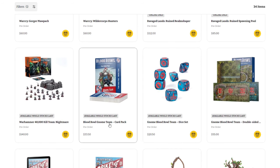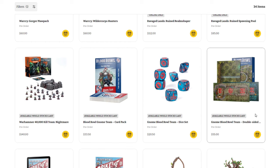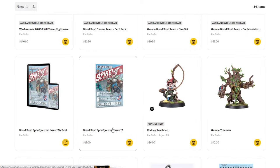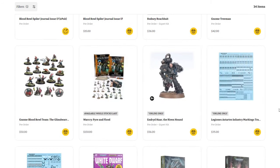Moving on, we've got quite a bit for Blood Bowl — the Blood Bowl Gnomes Team Card Pack at $33.50, a new dice set at $20.50 which would also be perfect for Night Lords, the Gnome Blood Bowl double-sided game board and pitch at $55, the Spike Journal Issue 17 in digital epub or physical copy at $15 with all the Gnome rules, star player Rodney Roach Bait at $36 in Forge World resin, the Gnome Tree Man in plastic at $42, and the actual Gnome Blood Bowl team at $50 — the first Gnomes in Games Workshop's range in literally decades.